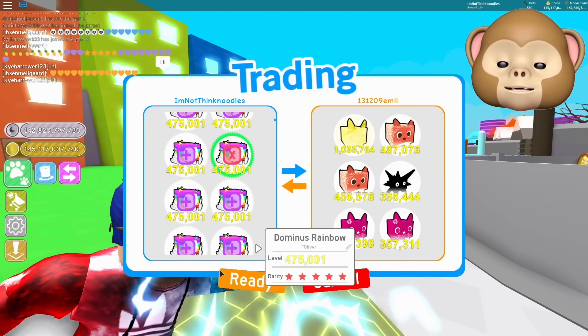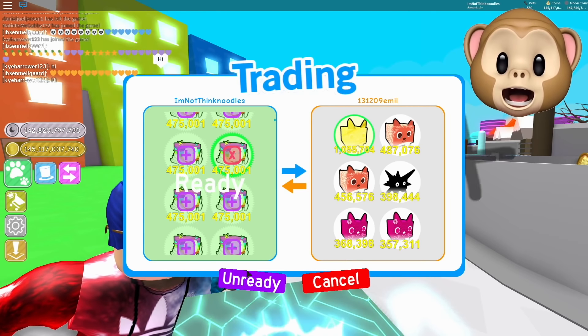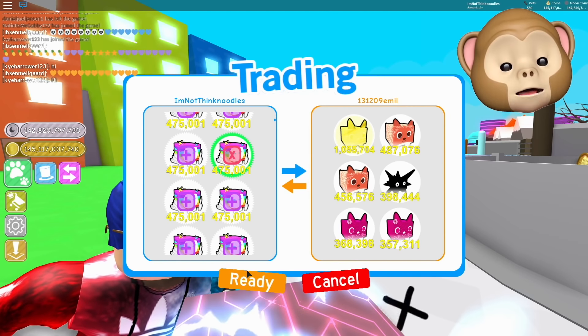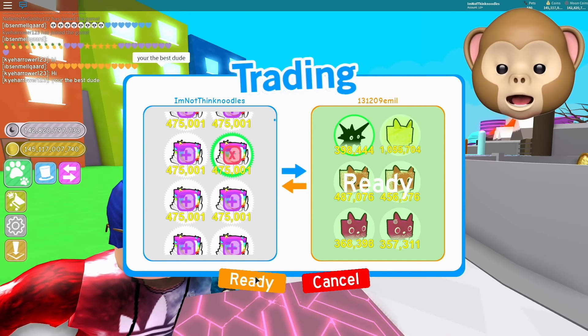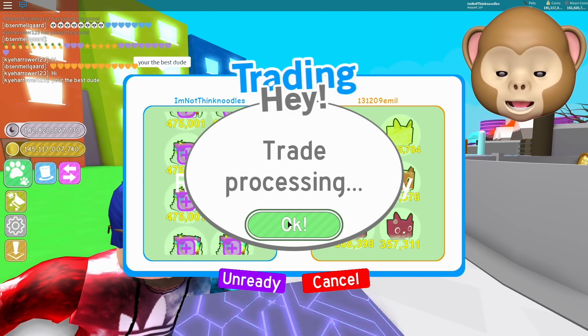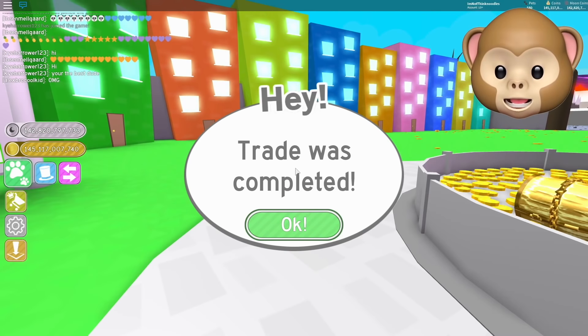So they're giving me some stuff, I'm giving them something. Ooh, gold aesthetic cat, cool! I did see that in this update you can make any pet a rainbow and any pet gold. Let's see what he just gave me — I don't even know, but thank you! It says processing. Thank you! That took ages.